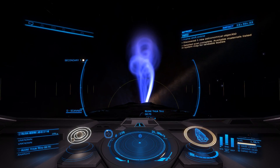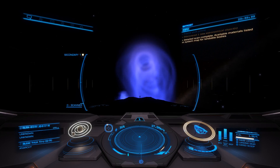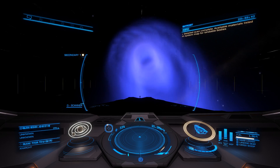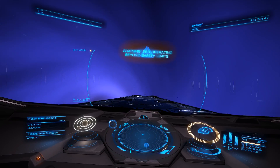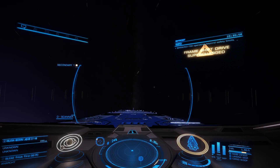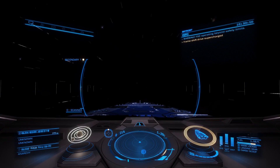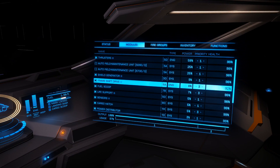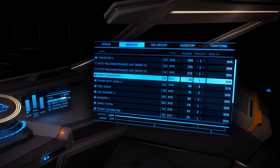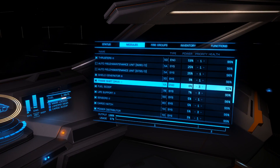Avoid the exclusion zone. Warning — frameshift drive operating beyond safety limits. Boost activated. Now this will damage your drives, but if you execute it properly, it should only do one percent per jump. I've been jumping pretty far here. I took a little bit of damage when I did cross the exclusion zone accidentally — got dropped back into real space. But that's what auto repair systems are for.